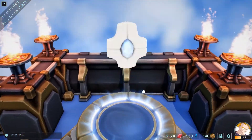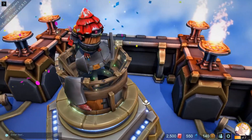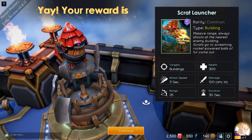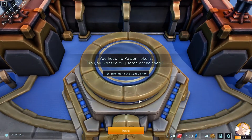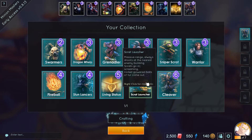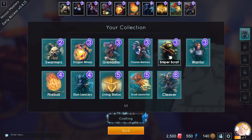Now we should place the token in here — let's see what we get. A Scrat Launcher — massive range, always shoots at the nearest enemy building. Scrats go in screaming, rocket-powered balls of fur come out. Okay, sounds like a lot of fun. I don't want to buy any more, but I want to add that card to my deck — your deck is full. I don't use the Sniper that much so I'll go for that one, I want to test out the Launcher.